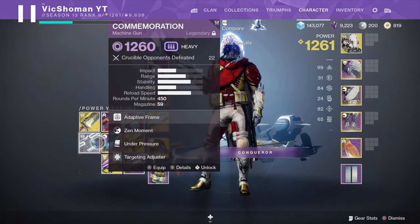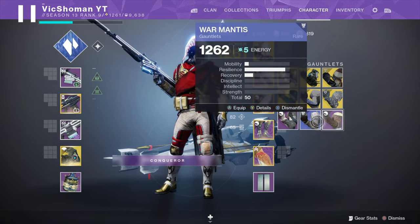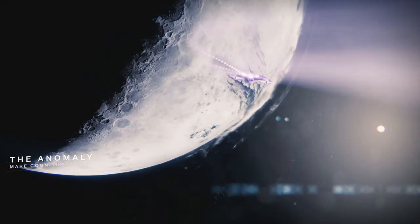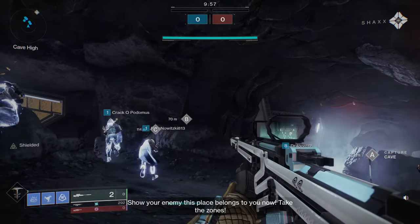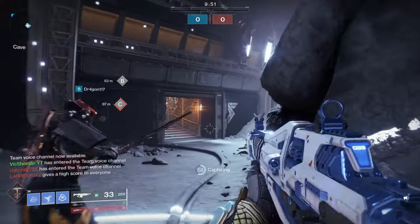We are not using Eyes of Tomorrow — we are using this beauty right here. We got Anomaly. That's actually great. Anomaly is not a terrible map — I do think it gets a bad rap. For auto rifles, I think it's great. I'm really happy we didn't get something like Widow's Court or Bannerfall, because I don't think that would have went too well. Here we go, third game of the day. I only played two practice matches, and I'm going to be eating those words later on.